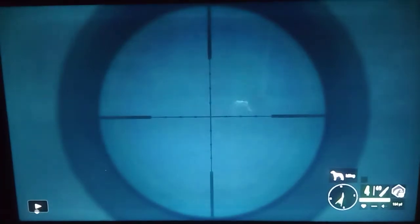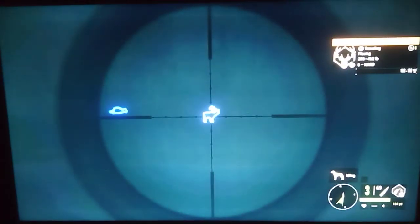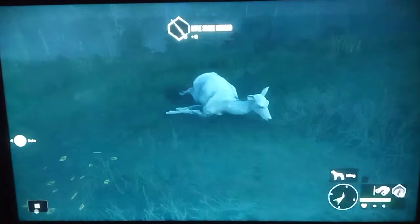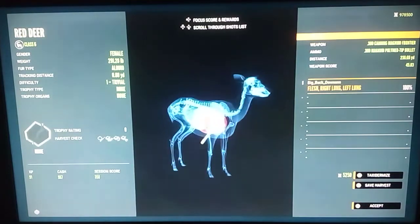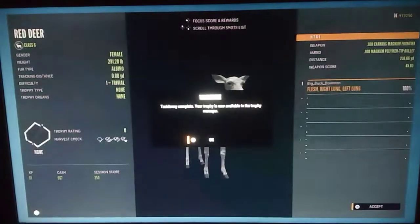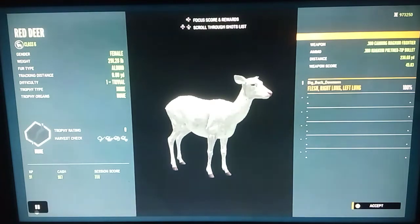Right here guys we have an albino red deer hind and we shoot her there with the 300 because she's just a female so I don't really care about the score. There she is on the ground — beautiful albino red deer, I absolutely love the albino red deer. She was just a female but we did go ahead and mount her, throw her in a lodge or a multi-mount or something. Beautiful albino red deer, I think they look amazing.